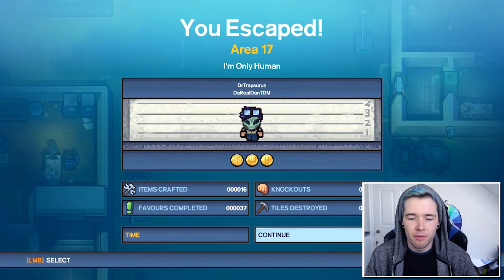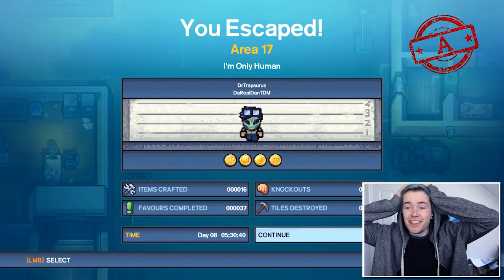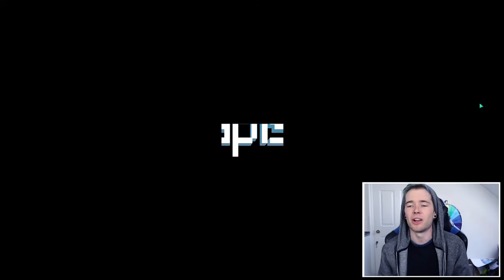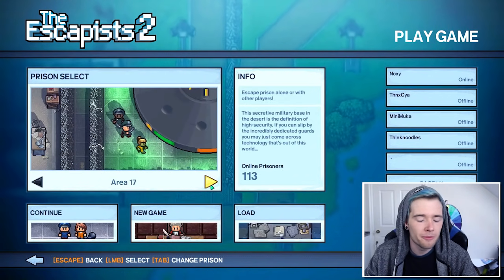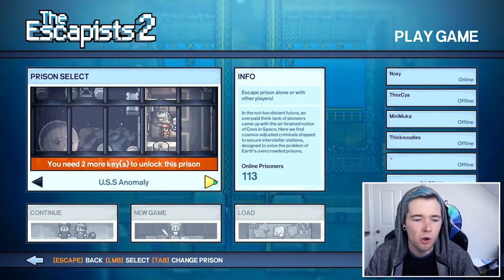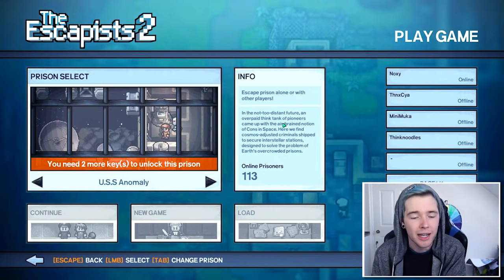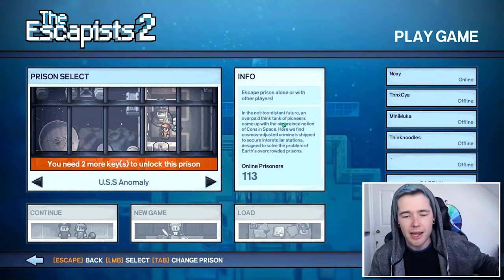What's my grade? I did 37 favors and three knockouts - and I got an A! I've never gotten an A before, I don't think. I did it - civilian clothes even though I look like a fully fledged green alien. We've done Area 17. We still have the plane to escape and USS Anomaly which is the final prison - we need to escape two other prisons to unlock that. Sorry for the delay in this episode - I hope this made up for it because we managed to escape the alien base! If you'd like to see more Escapists, let's try to get to 50,000 likes. Thanks for hanging out with me today, see you all next time. Bye!